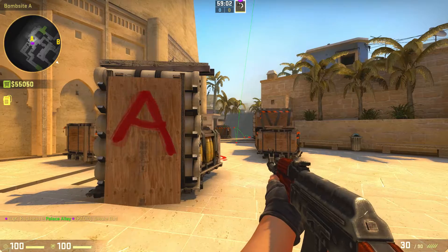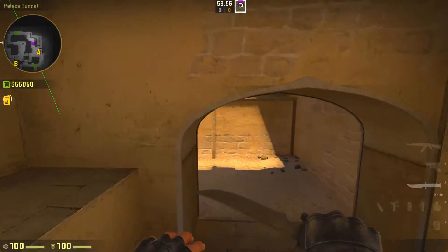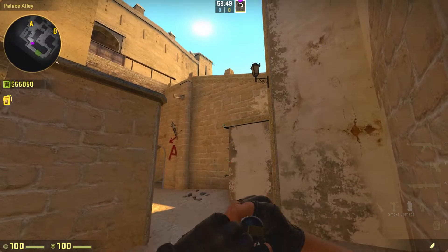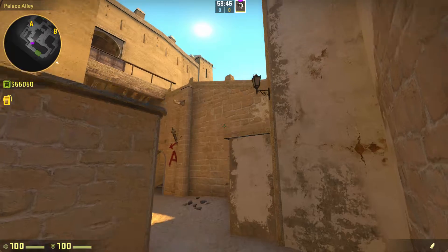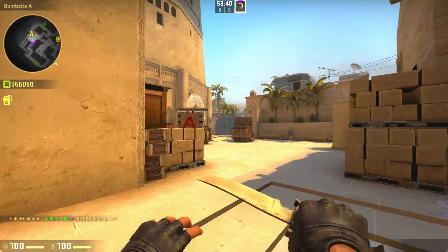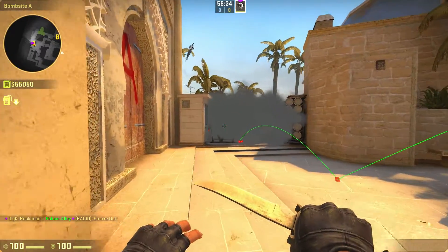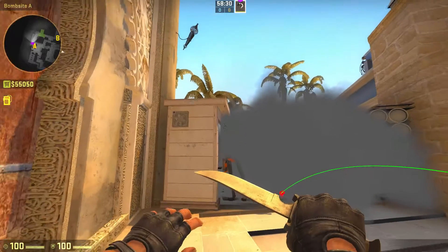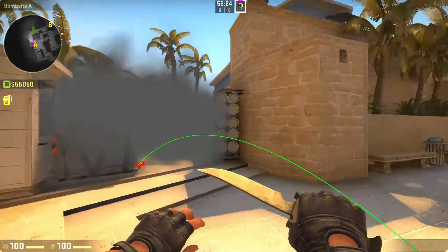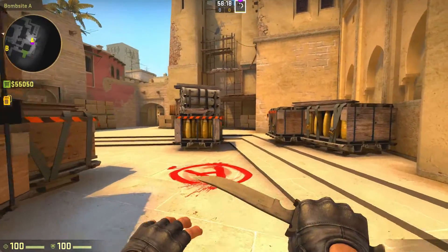You can do a lot better smoke than that — that's usually how you smoke off CT. Let me do it again: line yourself up with this door, turn around, aim at that corner, and jump throw. That's a lot better smoke. It's really best to have that smoke cover the entire area, including this little box right here. Be careful of people jumping on top of Ticket Booth, though it's rare — they'll usually be around Triple, Default, and Under Palace.